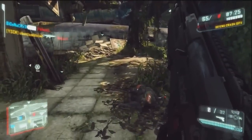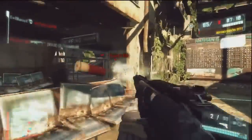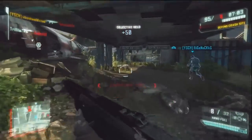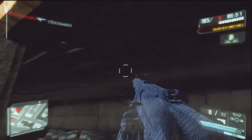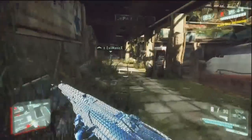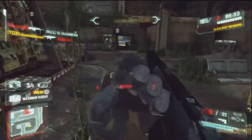Finally, the last statistic is stability, which is basically recoil. I'm not entirely certain what the numbers mean, but the Alpha Jackal has a stability of 12 out of 20. The Marshal, which I believe has a ton of kick, has a stability of only 4 — so I'm guessing a higher number means more stable and less recoil. That makes the Alpha Jackal's stability of 12 an advantage over the Marshal.